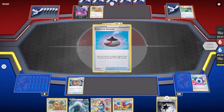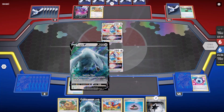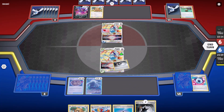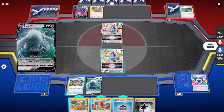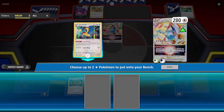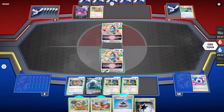Now it's my turn. Got an Evolution Incense. I play Lugia V-Star onto my Lugia, then play Lugia V onto the bench. Play a Powerful Energy onto Lugia V-Star. I click on Lugia and do Summoning Star, which pulls the two Archeops out of my discard and they get flopped onto the bench. Boom, look at that.